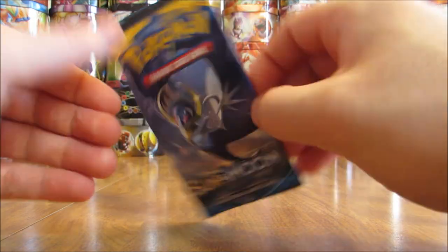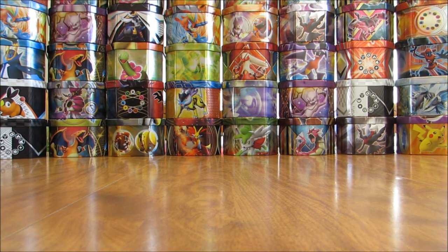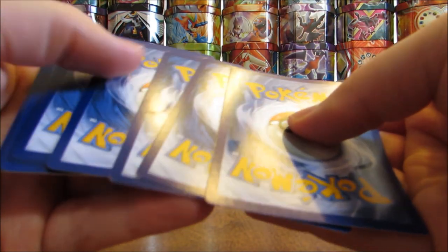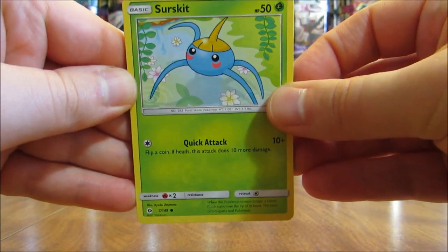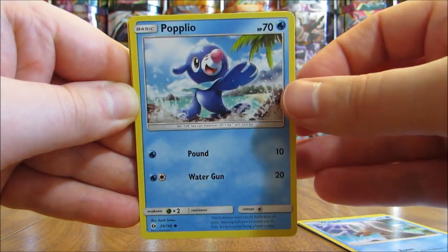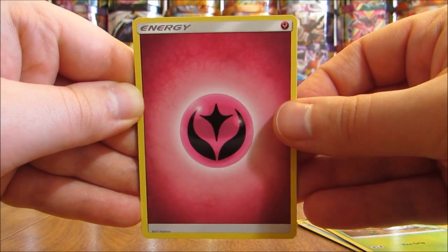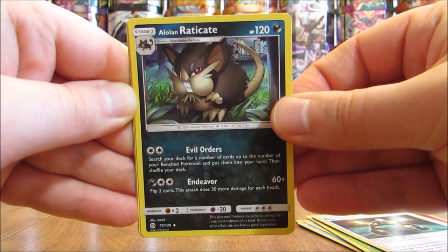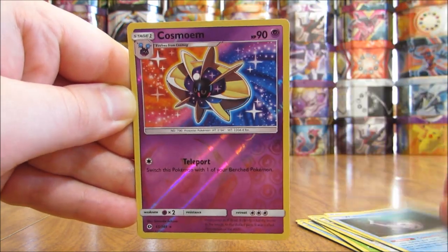Next Sun and Moon pack here — Lunala on the cover artwork. With those theme decks, this was the first set in a long time to release the theme decks early, plus it had 3 theme decks instead of 2. This pack starts off with a Surskit, Wingull, Popplio, Growlithe, Grubbin, Fairy type energy, Experience Share, Alolan Raticate, Wishiwashi, and reverse hollow of a Cosmoem.